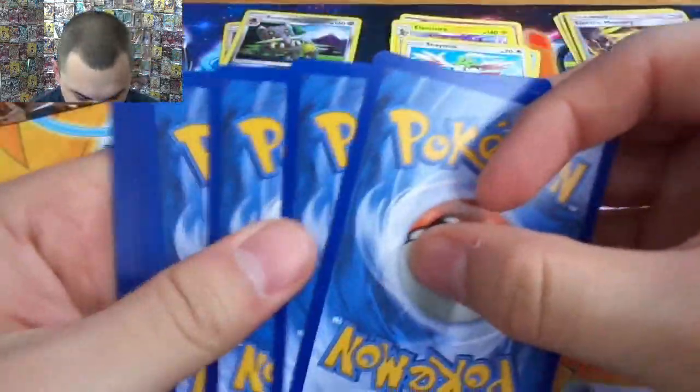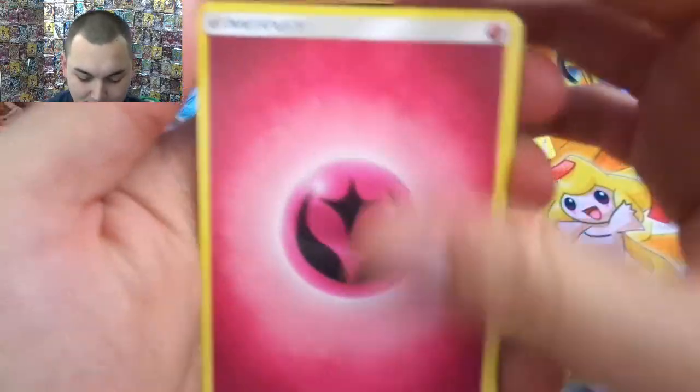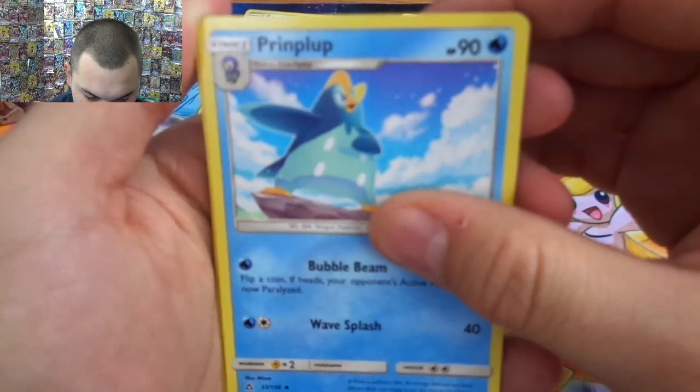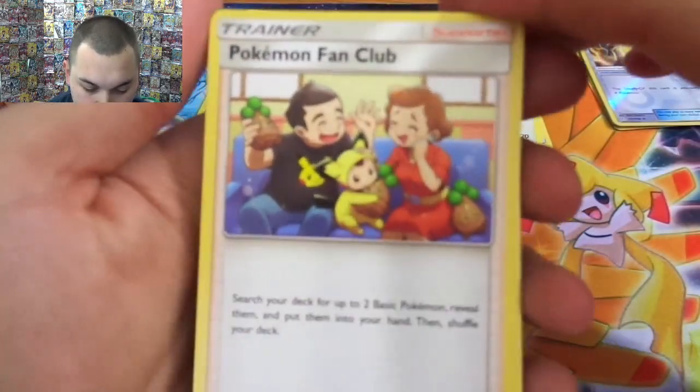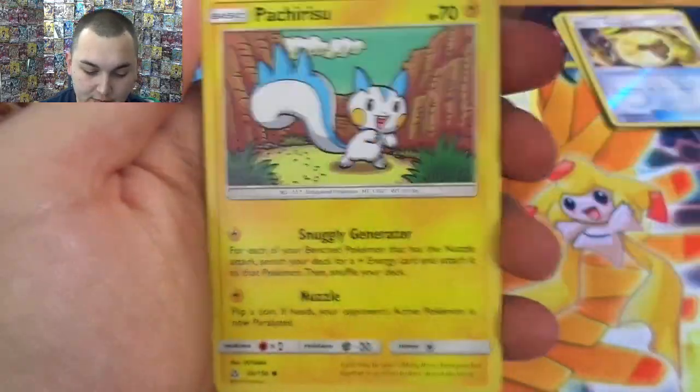I really just want to get an ultra prism or something already — six packs in and got a hollow rare. Come on now, don't be another Crimson Invasion. Oh — it's the Pokémon Fan Club! That is a sweet full art. I've seen it a million times — a little insane.